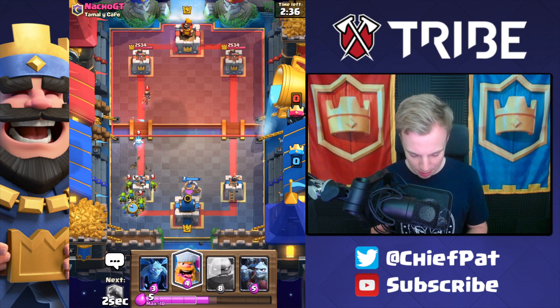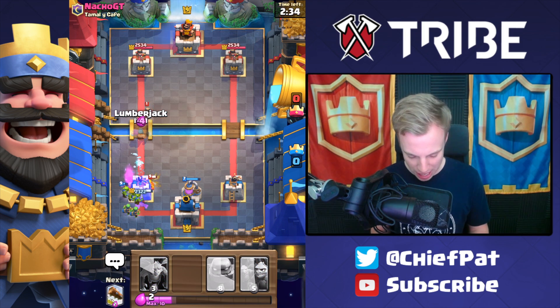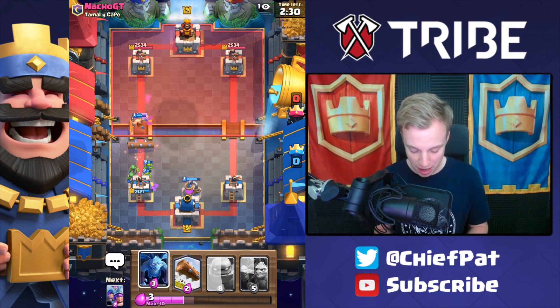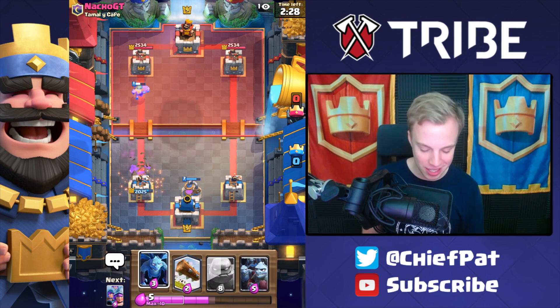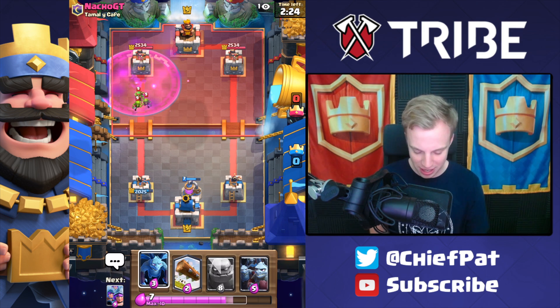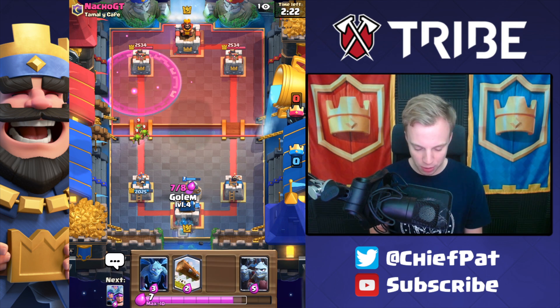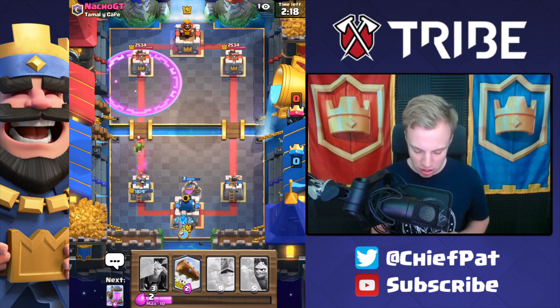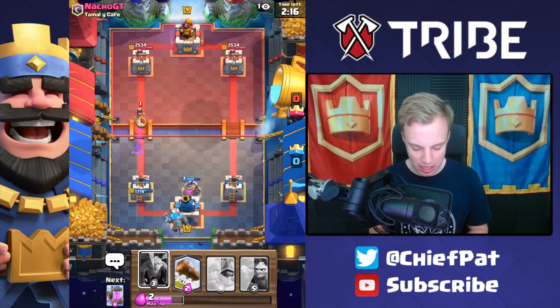Moving onward, I'm going to play the Goblin Gang and get ready with our Lumberjack in a moment, as I do know that Princess would get some pretty awesome value right there. Lumberjack's going to run across. Already, this guy spent so much Elixir, and our Lumberjack is simply going to decimate his push right here. I can get ready with my Golem, even going against Logbait. Even if this dude has an Inferno Tower, I'm not worried. Let's just go ahead and bring it on right now.